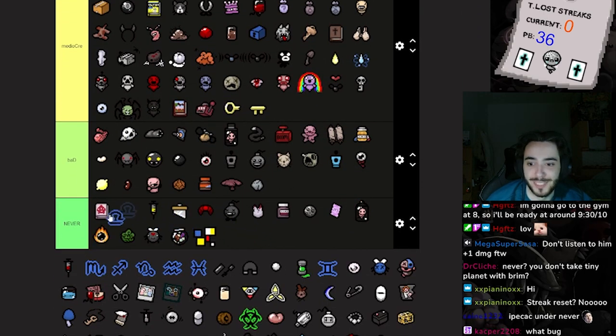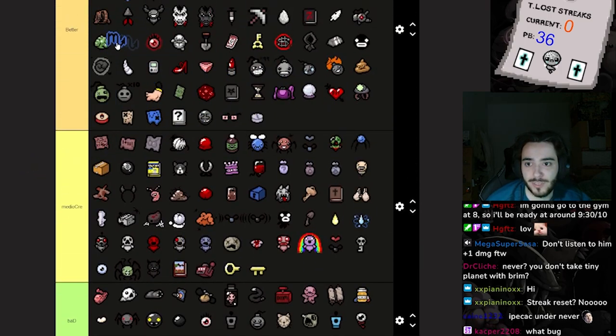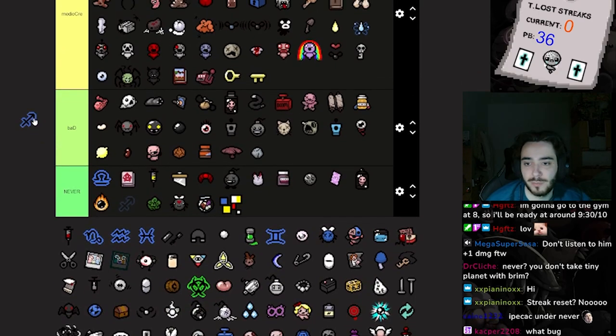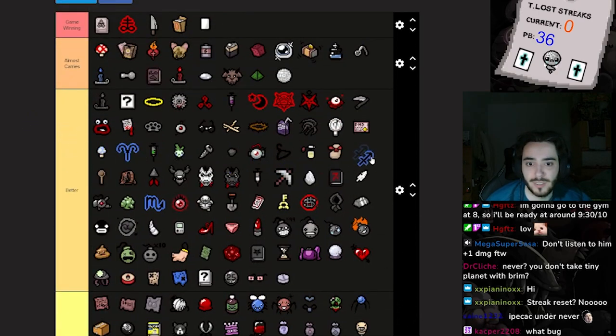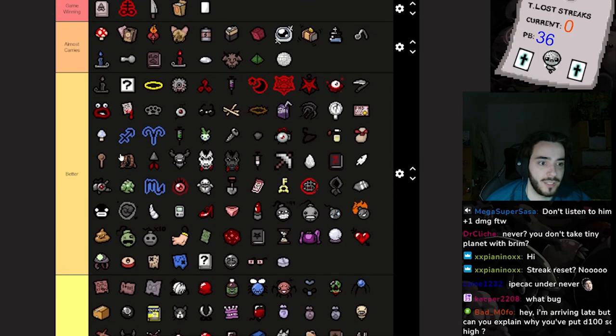Libra is a never for me, especially after it doesn't work with Soy Milk anymore — that's so disappointing. This is Poison — we already have Poison up here. I think Common Cold is cooler. Piercing and Speed up is probably one of the better speed-up items just because I like Piercing a lot.